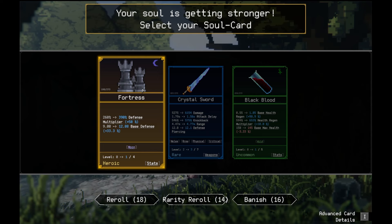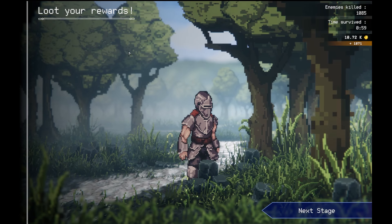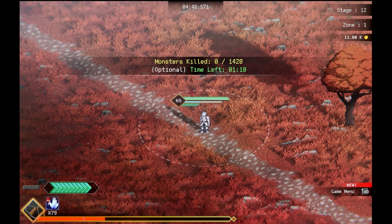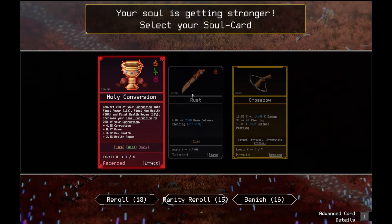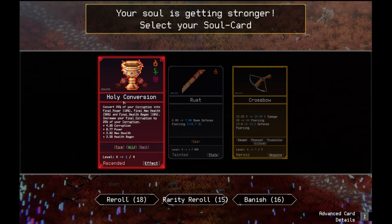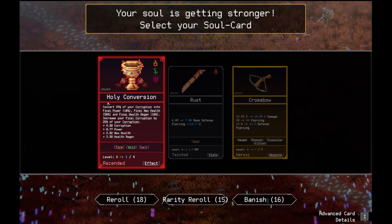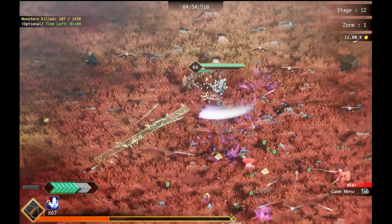I'm gonna take Fortress. We get 309% defense now. And we have 12 more base defense. We got a reality reward too. It's just a kill area. Holy Convulsion — convert 25% of your corruption into final power, 10% final power, final max health 50%, and final health regen 10%. So we just get a bunch of stats. That's a really good upgrade. I'm gonna go ahead and get that. Thank you, game.